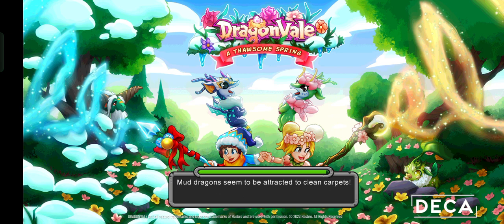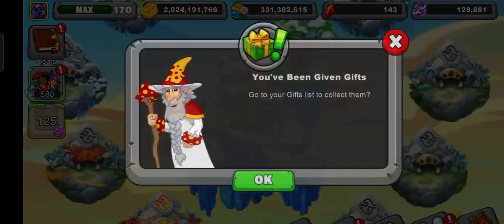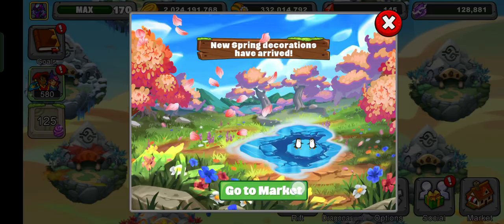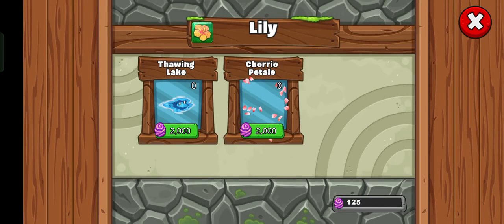Anyway, that should load any minute now. My voice might sound a bit far because I keep my phone away from me to get better internet. It's stuck at 99% and just stops. Just load! Looking for more eggs — if you wanna look, pause the video and take a look at everything, because I already know every place. I just opened the game at this time and the new decorations — thawing lake and cherry petals are the new decorations we got. That's really good.